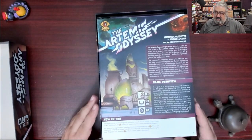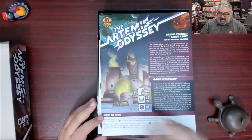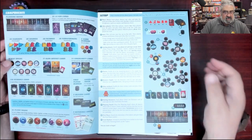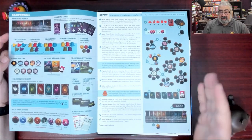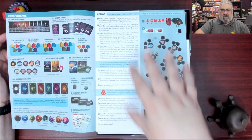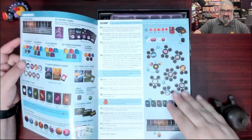So we start with instructions. The lore begins many generations after the success of the Artemis Project, so this game is set much later than the other game. I like how 'how to win' is right away. Grand Gamers Guild, you do some good work. Look at this component overview — it's fantastic, showing everything including the different sides of the cards. The setup section is nice too. One thing I like about this and Ad Astra is you can set it up how you want: you put the stars and then the planets around them, and it adapts to whatever table space you have.